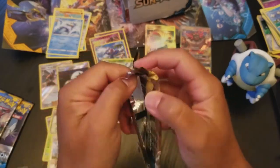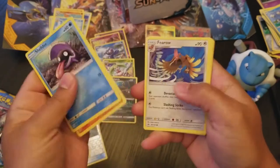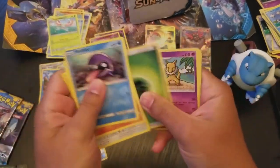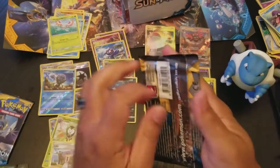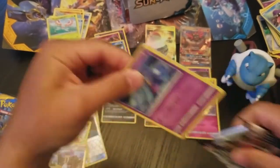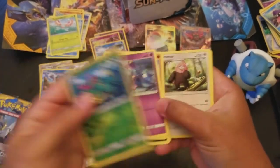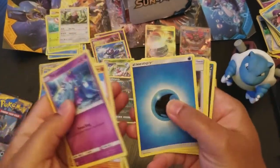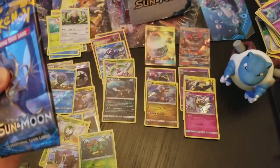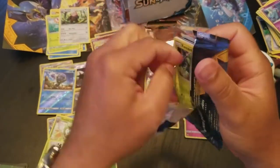Three packs left. Shellder, Makuhita, Feiro, Grubbin, Drowzee, a Dewpider, Reverse Holo, and a regular rare Masquerain. Leaf Energy, Hypno, Switch, and Pikachu Mewtwo. Two packs left — we need one more GX out of here. Marnie, Rotom Dex, Chinchow, Paris, Reverse Holo Caterpie, and a regular rare Bewear.